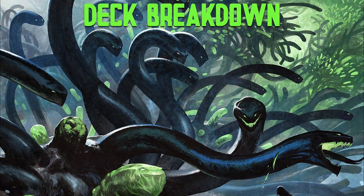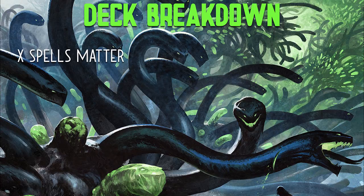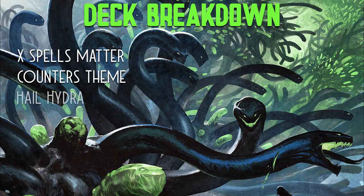Because Zaxara makes hydras whenever we play X spells, we are going to lean heavily into that theme. Zaxara is great because it's a mana dork as well as giving you that powerful ability, so it plays well with X spells. We also lean heavily into a counters theme, with lots of ways to take advantage of +1/+1 counters, doubling those counters, and so on. Because hydras have X in their mana cost as well, we lean heavily on a hydra theme for this deck.